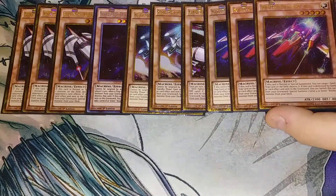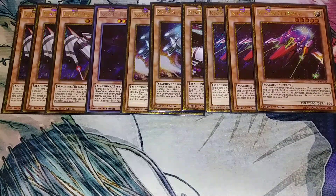Speaking of level 5 or lower Cosmos, we play three copies of Sliprider. Sliprider is essentially an MST when it's special summoned to your side of the field, and it also has the ability that if it was destroyed, you could special summon a level 4 or lower Cosmo.